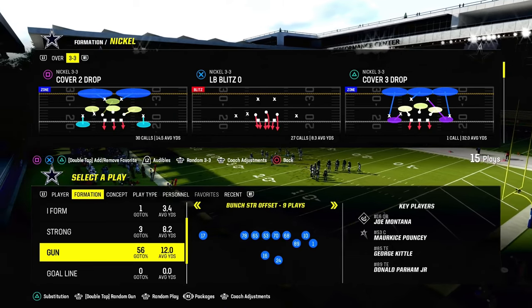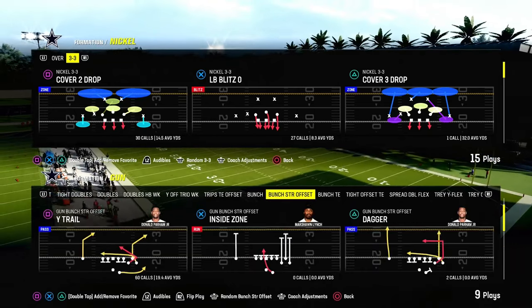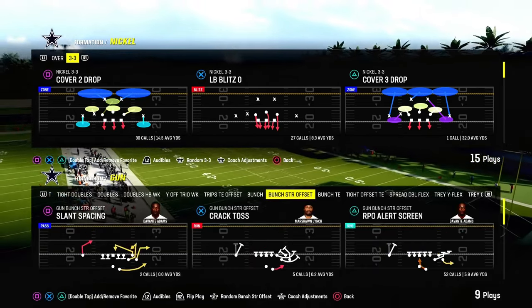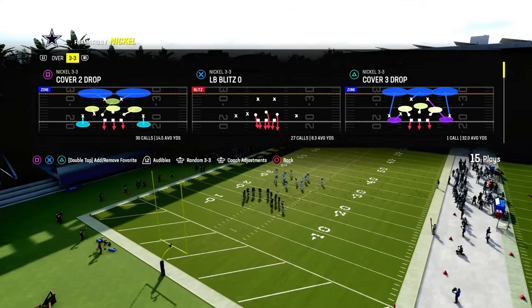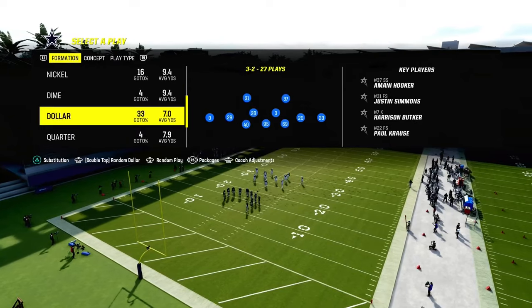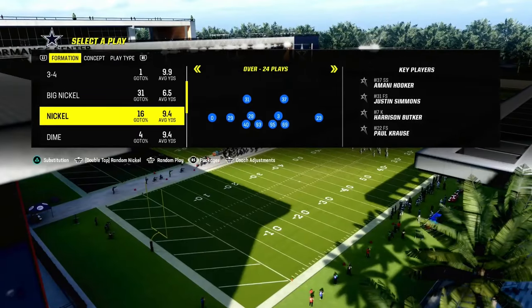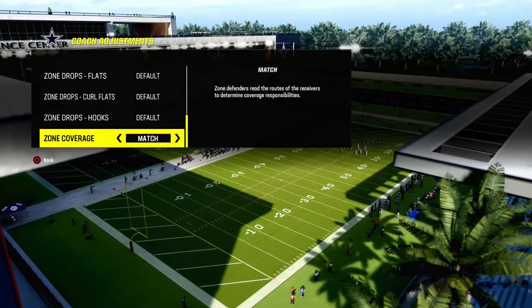Today's video we're going to show you how to stop RPOs in Madden, covering a couple of different styles — mainly from compression or spread sets. The way we're going to stop RPOs in Madden 24 is by utilizing a formation like dime, dollar, or even nickel so that we can have a slot corner defender. That is really the biggest key to stopping RPOs.